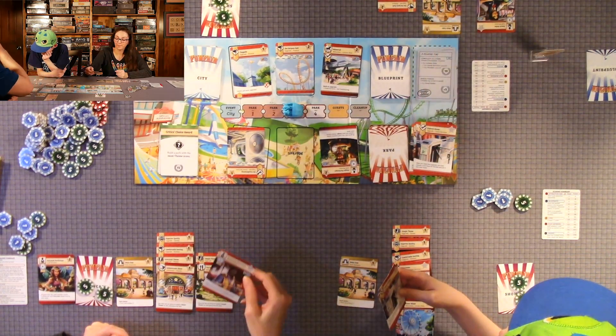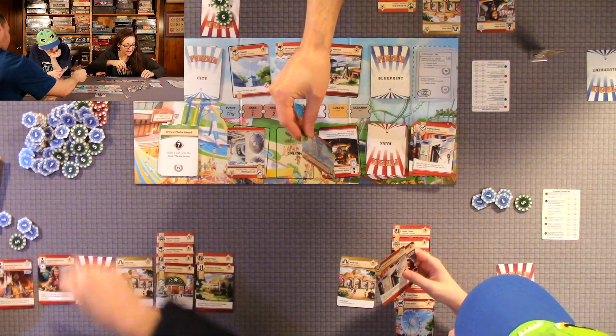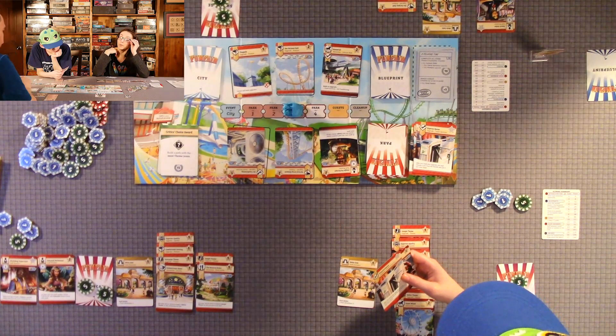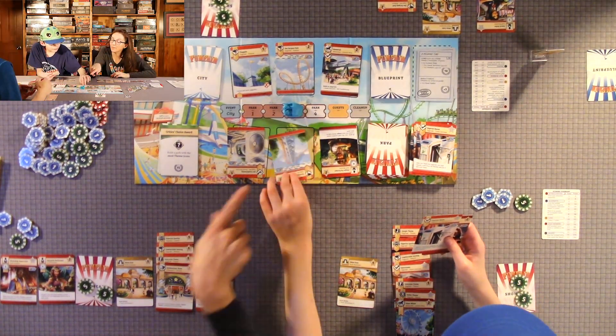I'm going to build this staff member for six coins. Now when I build a feature upgrade, the price is reduced by two. That was park three.